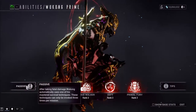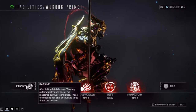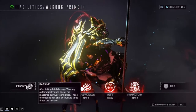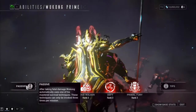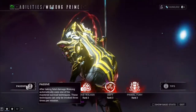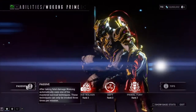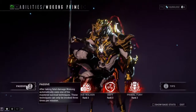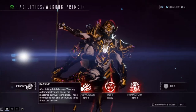Let's start off with Wukong's passive. After taking fatal damage, Wukong automatically uses one of his mastered survival techniques. These techniques can only be invoked three times per mission. To summarize: if you are killed as Wukong, he will automatically use one of his five mastered survival techniques, randomly assigned. Let's go over the techniques he has at his disposal.